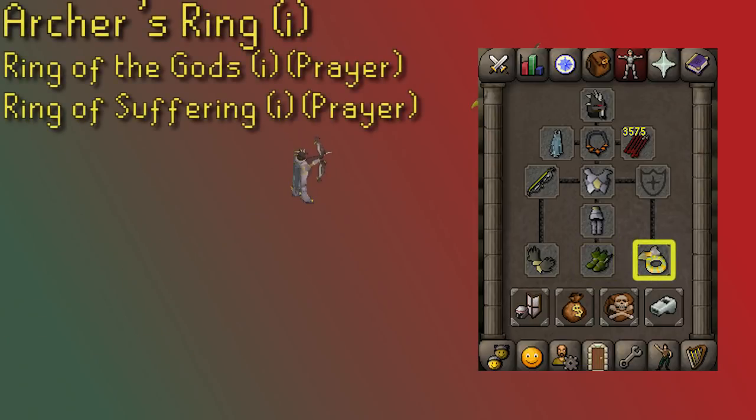The best ring for range is the Archer's Ring, which I highly suggest imbuing at the Nightmare Zone. Ring of the Gods is also a great option since it has a very solid prayer bonus — again, you should imbue this ring. It's one of the first things I would switch over to for prayer bonus. You could also go for the Imbued Ring of Suffering, which has a plus four prayer bonus and is a little cheaper than the Ring of the Gods.